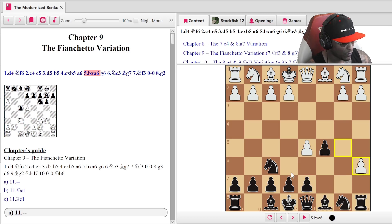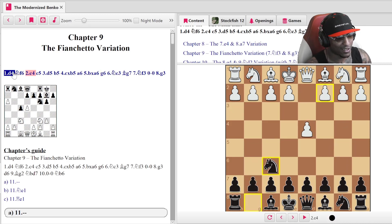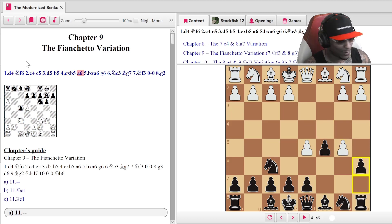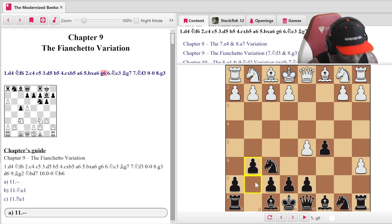Instead of taking this pawn back, the move here is actually g6 — you don't even take the pawn. It looks like you're just giving up all this material. From the beginning: d4, knight f6, c4 — everything's even, then you give up one pawn, then another, and then you don't even take it back. Your opponent, especially from the white side, is absolutely baffled. Many people don't know the Benko is dangerous. The Benko bishop — the dark square bishop — is dangerous. This piece is your best piece in the Benko. You will be down material sometimes, meaning pawns, but this bishop is a monster.